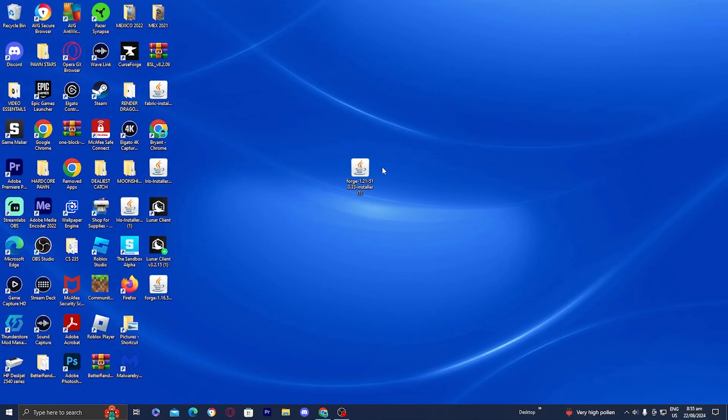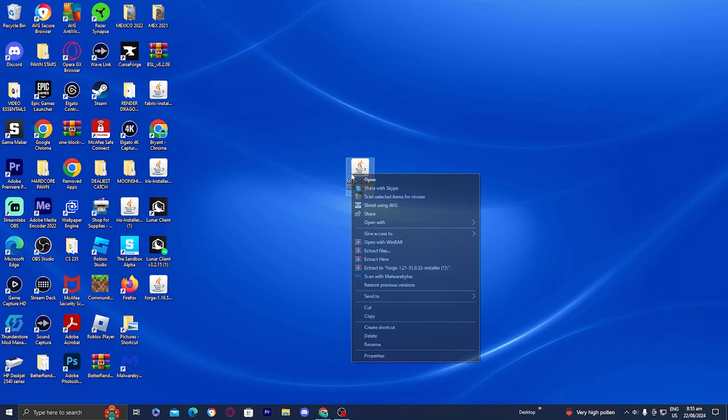Go to your Forge installer file that you just downloaded, right-click on it, and press on open with. Now if your device already has Minecraft Java Edition then you should see the option that says Java. However if you do not see that option, that just means you need to download Java.